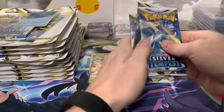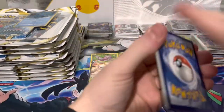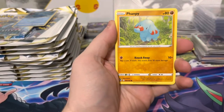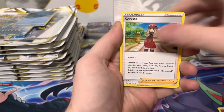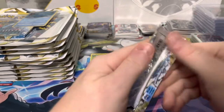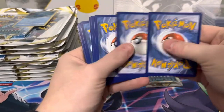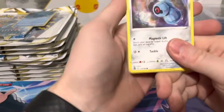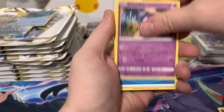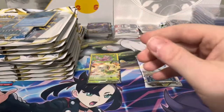All right, next three packs. We got a Rotom, Flaaffy, Trevenant, Fennekin, Fletchling, energy, Serena, Sygna Suit, Gym Trainer, Spinarak, and Armadillo. Sometimes because of the randomness with these three-pack blisters you can end up a lot better than a booster box, but other times a lot worse. The last time I did this was with Brilliant Stars and we didn't get any secret rare or alt art — just one full art, so it was pretty rough.